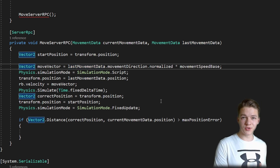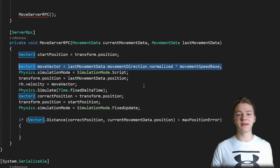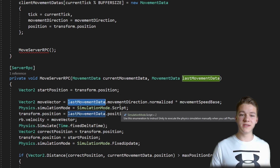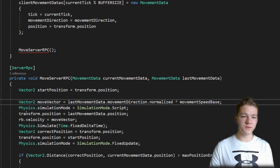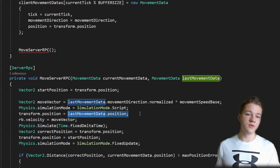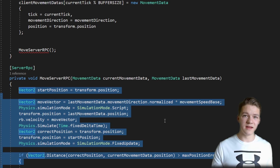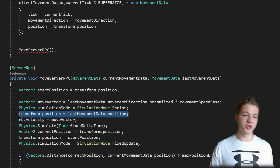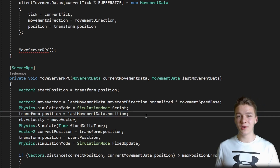The code for calculating the position on the server should be the same as the code for calculating the movement on the client, so here I am calculating the moveVector the same way I have done it on the client, but in this case I am just taking the last movement data and getting the movement direction. So we have the correct moveVector and then we actually want to manually simulate the physics, so for this we need to set the simulation mode to Script. I am setting the position of the user to the last movement data's position, because between the time that we are calling the RPC and when it's actually executed there can be quite a lot of time, since the travelling of the data takes some time.